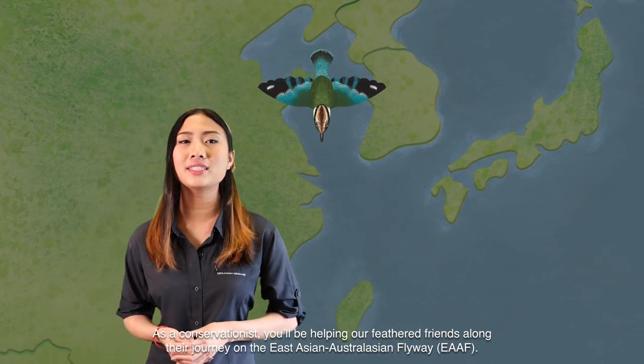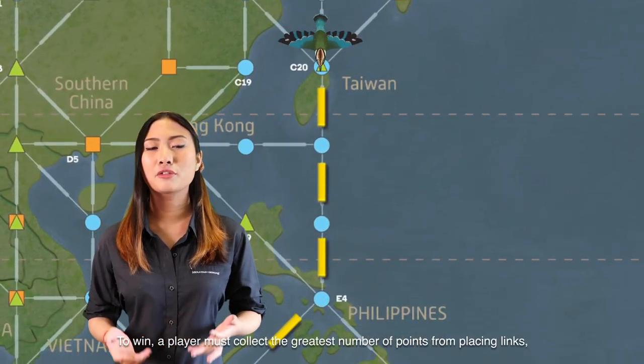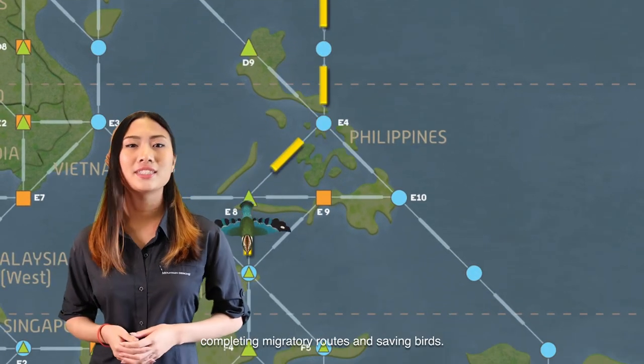Hello, I'm Ennan, and I'll be showing you how to play Fly Away. As a conservationist, you'll be helping our feathered friends along their journey on the East Asian Australasian Flyway. To win, a player must collect the greatest number of points from placing links, completing migratory routes, and saving birds.